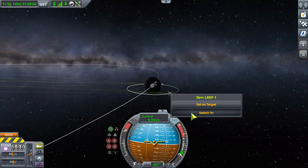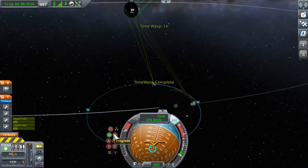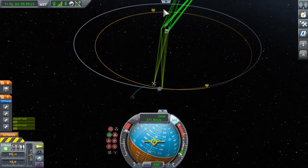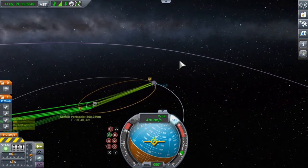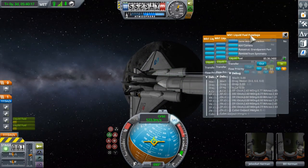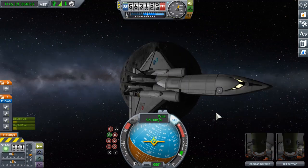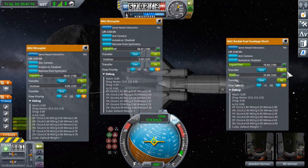Now the last thing we need to do is land the SSTO — whose name is 'The Turn', which I don't think I've mentioned. We're warping to a point where we are going backwards relative to Kerbin's orbit and burning with the nuclear engines prograde, which is actually retrograde relative to Kerbin. Our periapsis is slowly going down into Kerbin's atmosphere, and I settled on 33 kilometers as the target re-entry height. Here you can see me transferring fuel forward, otherwise our center of mass would be too far back near our center of lift, which would make the craft unstable during re-entry.